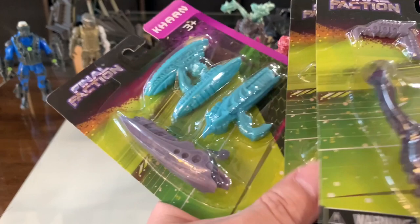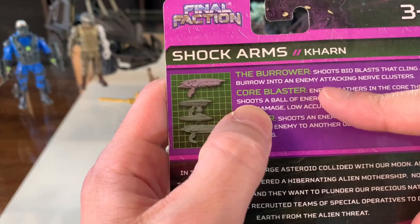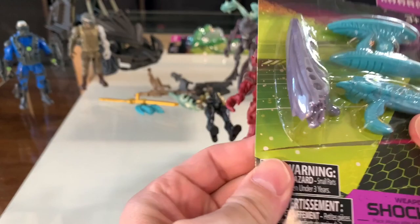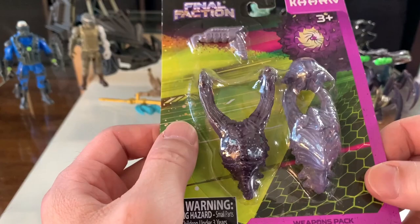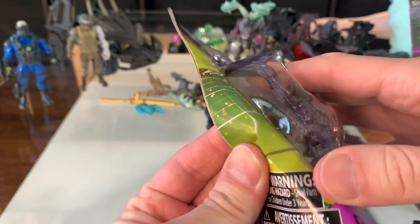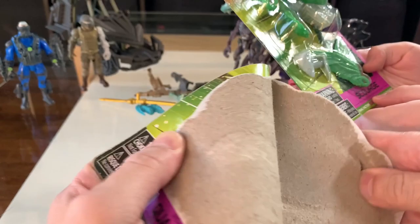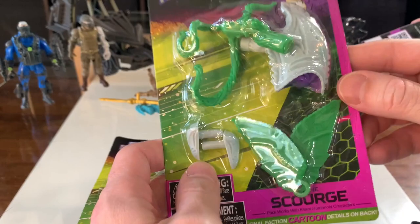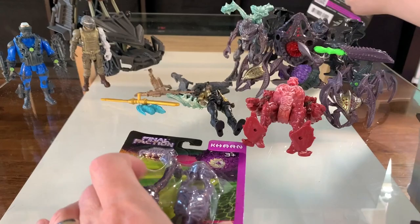Speaking of weapons packs for the bad guys, we got three separate weapons packs. We have shock arms — works with all Karn humanoid characters. You got the core blaster and the zapper in there, so three separate guns on this one. And this one — quake arms — could also work with everyone. This is very similar to the first pack we got. This one has the grabber, the acid spitter, and the spike launcher. Wait, this says it can be used for any humanoid Karn — but remember, this is misprinted. This is for the Synthoid, which we don't have yet.